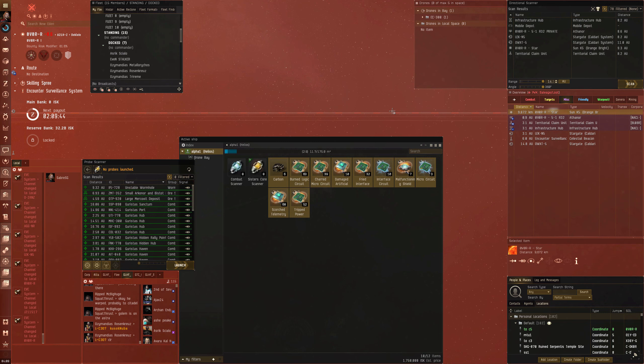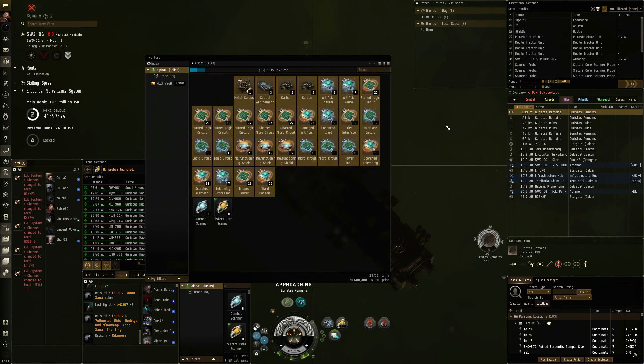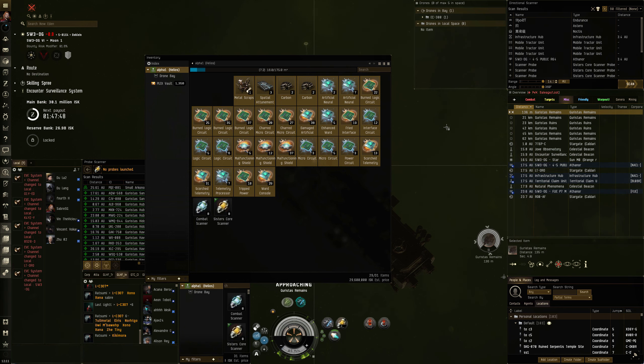Here's some of the results: one site, level one, I got 1.75 mil. Level three, I got 29.6 mil. And then another level one where I got 54.1 mil. So mixed results.